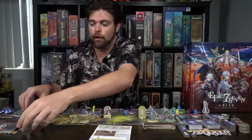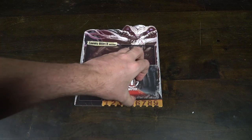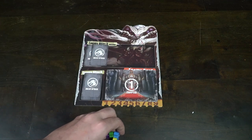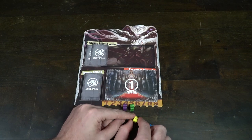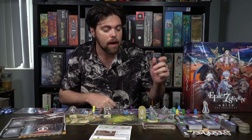The next thing you're going to want to do is set up the monster board. The monster board is going to have enemy attack cards on the far left-hand side. You'll shuffle that deck up and place two of them in the upper left-hand corner of the large rectangle. That should be all you need as far as the base setup of the game goes.